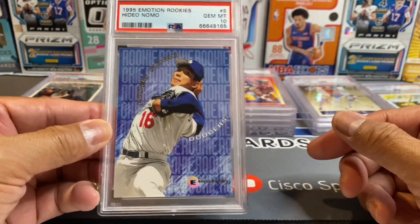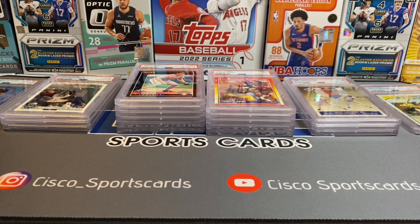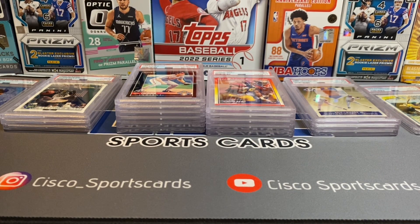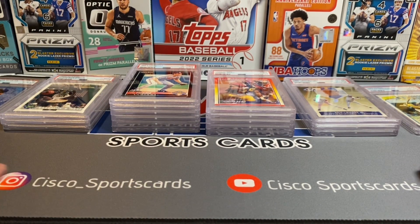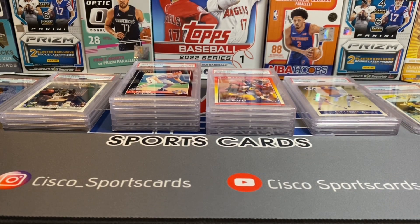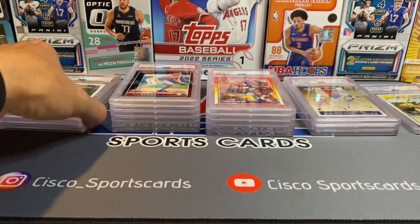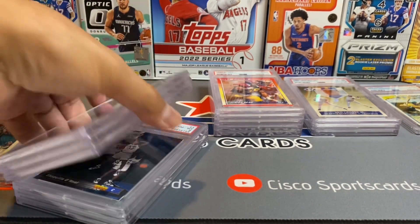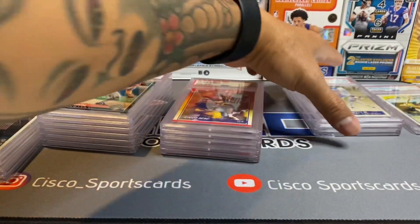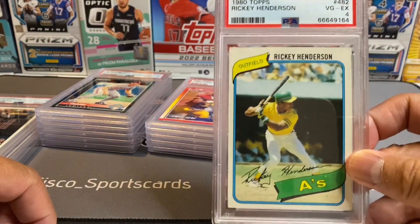Well, that's it — that concludes the second half of my PSA shipment. Like I said, I just submitted 30 cards with the $15 special from 1996 to current, and I should be getting some pretty decent grades back because I was able to do my research and find better cards to get graded. As a recap: I got one ten, three nines, six eights, five sevens, three sixes, and a four — that Rickey Henderson.